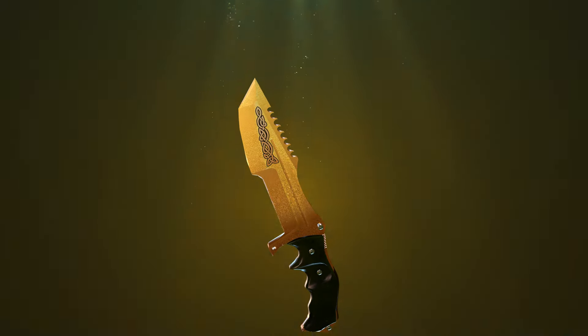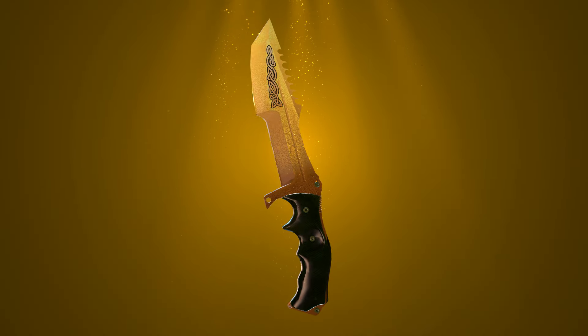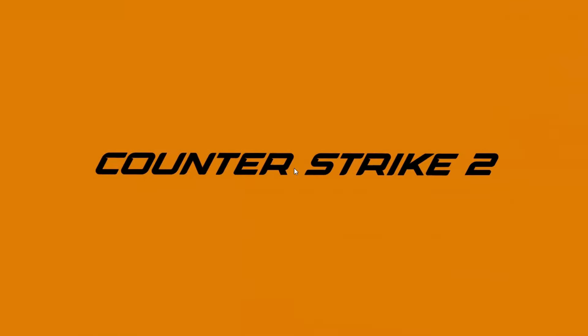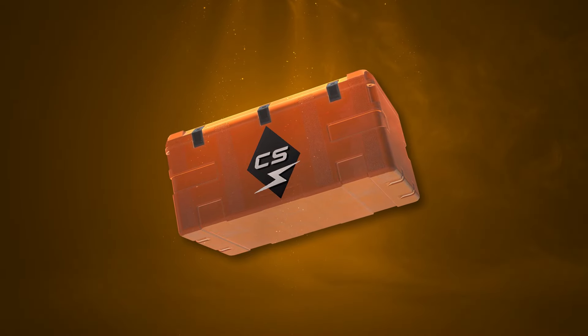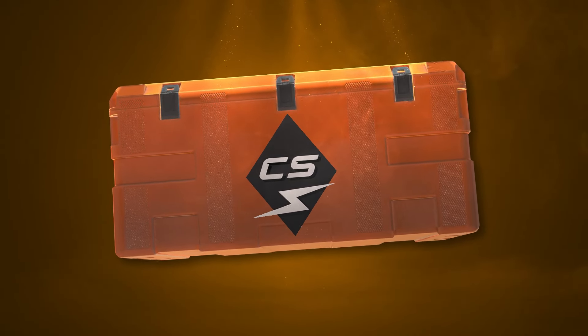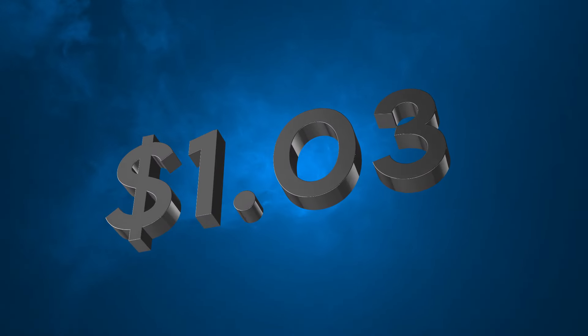Can you go from nothing to a knife just by buying and selling CS2 skins? Well, let's find out. So over a week ago, after playing some CS, I got dropped this Killawood case, which I sold on CS Float for $1.05. And after CS Float takes their 2% share, I got $1.03, which puts us at a decent start for this series.